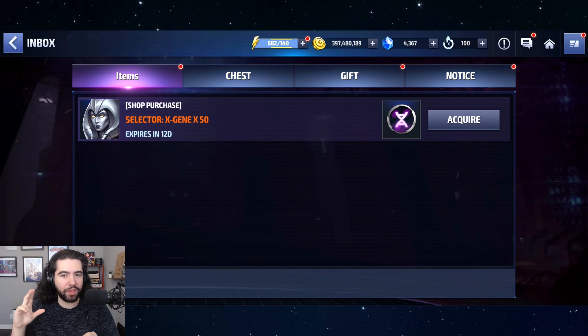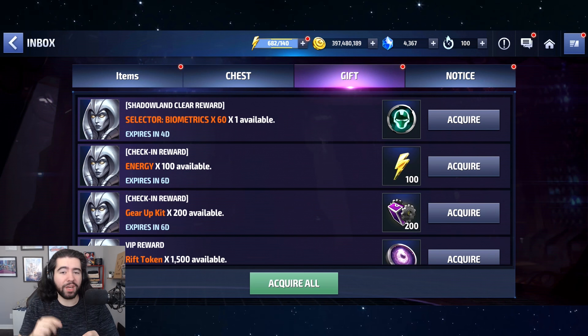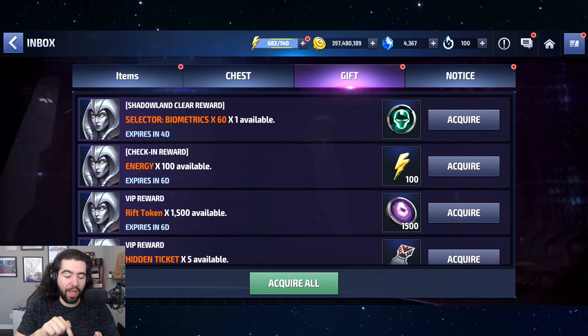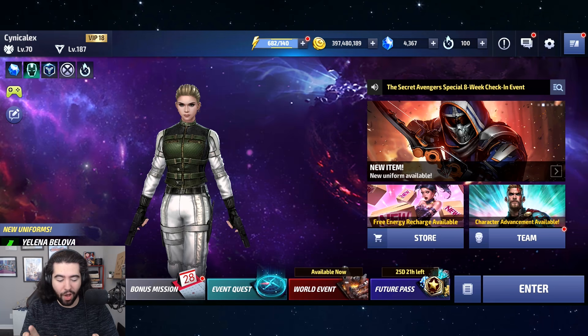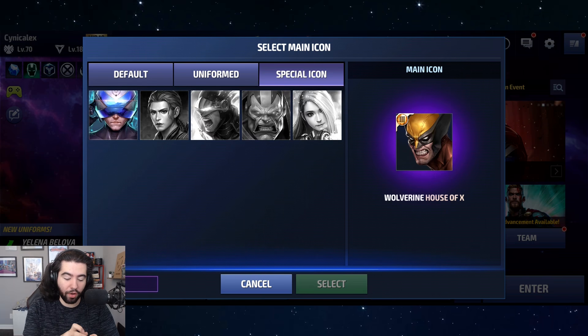The reason I went to the inbox is because for the Black Widow legendary battle — when you get her to Tier 3 and want her Tier 3 icon — it will go into your gift tab, because all legendary battle rewards go into your gift tab. So for that one it's an extra step: beat the legendary battle extreme with Tier 3 Black Widow, go into your gift tab, collect it there, and then go back to your inventory like I just did with Professor X.